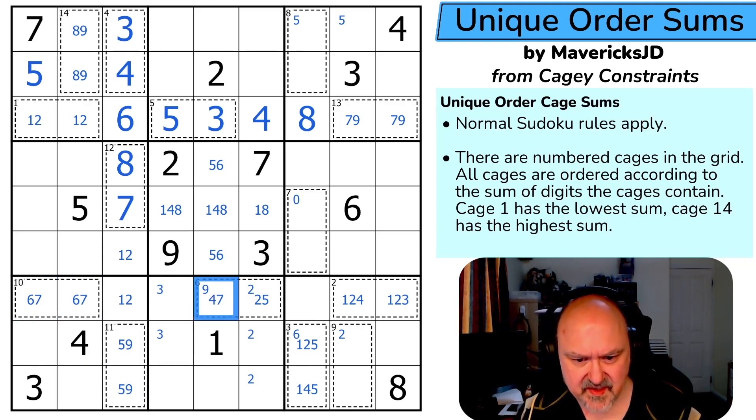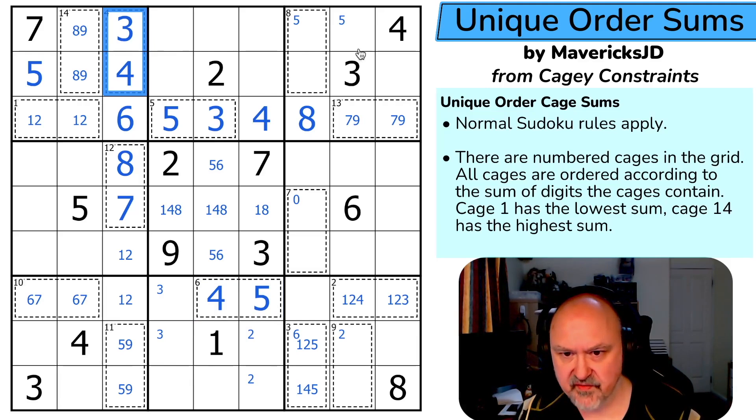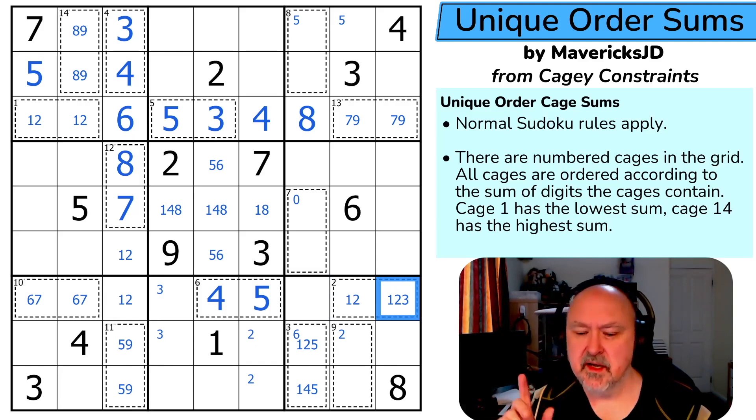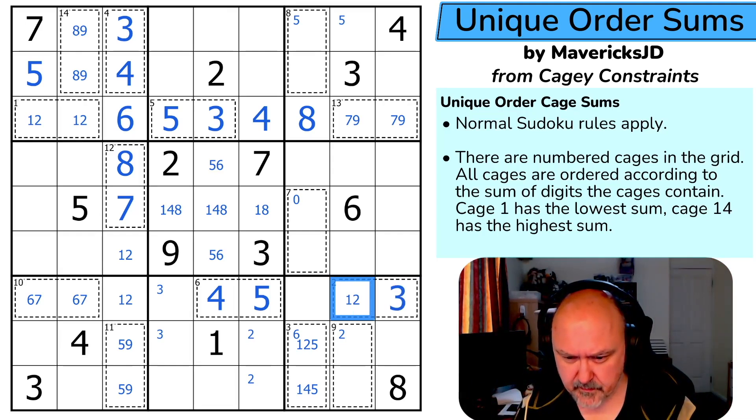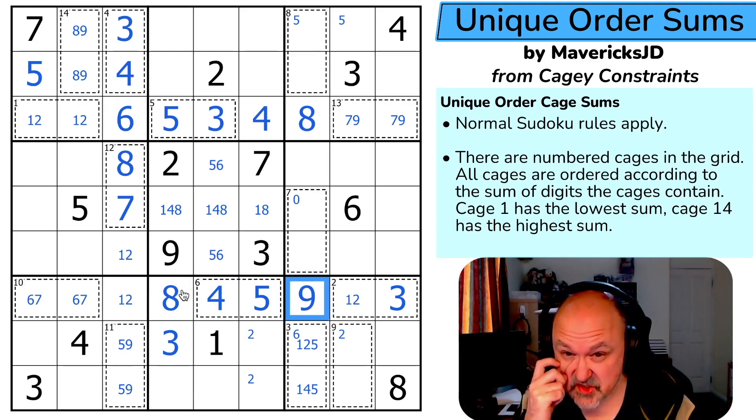This is {6,7}, which means this is four, which means this is five because cage six is nine. Five would be eight and six is nine — wherever cage five is, there it is: eight-nine. So this is {4,5}, which takes four out of there. Now this is either {1,2}, {1,3}, or {2,3}. That's a three because it has to sum to four or five, so there must be a three in it. One, two, three, four, five — there's no three there, so this is the three.